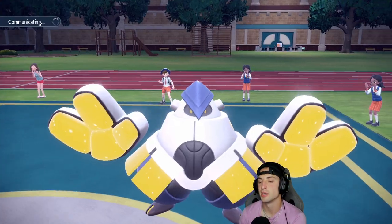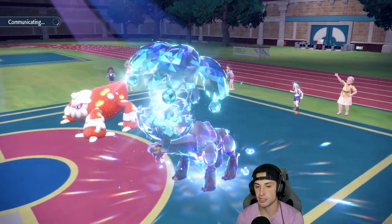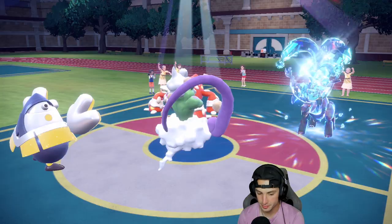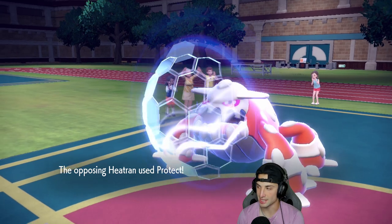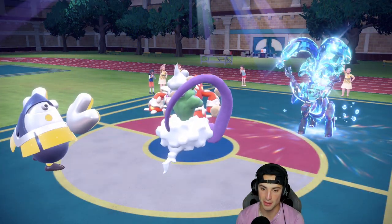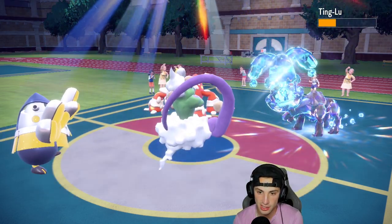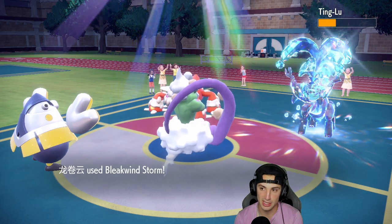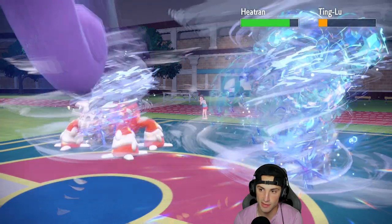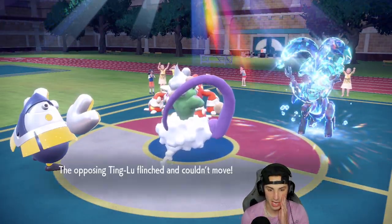Heatran protects — exactly what I thought would happen. Now we can just Fake Out the Ting-Lu slot and get a little flinch action. Bleakwind Storm is actually landing double in the sun. I'm surprised it's landing on Ting-Lu — it does! If we land one more that's going to KO Ting-Lu. That's a big time land.